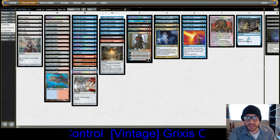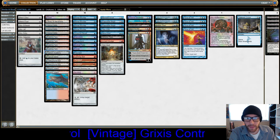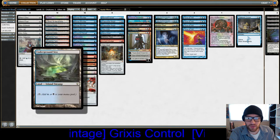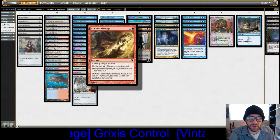We run 15 lands: Island, Library of Alexandria, Tolarian Academy, four Scalding Tarn, three Polluted Delta, two Volcanic Island, two Underground Sea, and just one Tropical Island — and that is just for the Ancient Grudge.